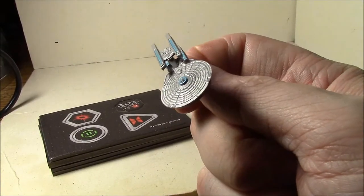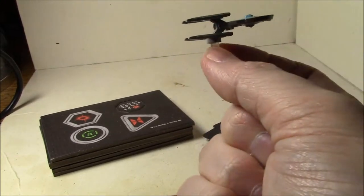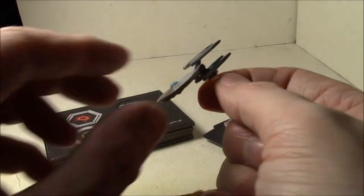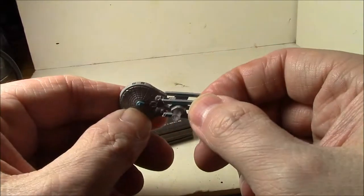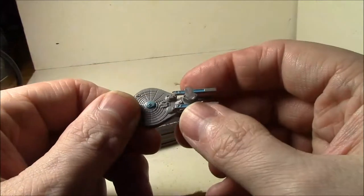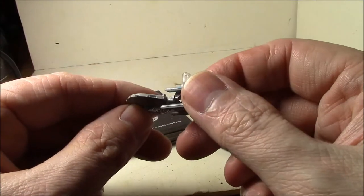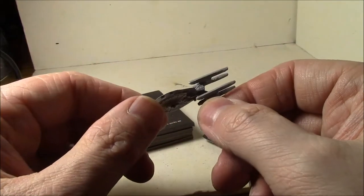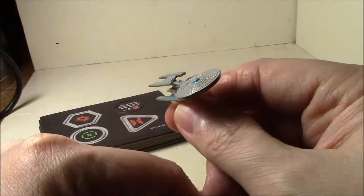It has a strange glossy finish on it, like the Vulcan ships. The nacelles aren't very straight, but it's still a kind of cool looking ship. It's all soft plastic. There's a decent paint job on the warp engines — it's just kind of a plain paint job, but nice and clean. Some good mold lines, but not one of the better models for sure.